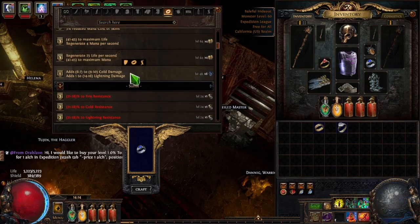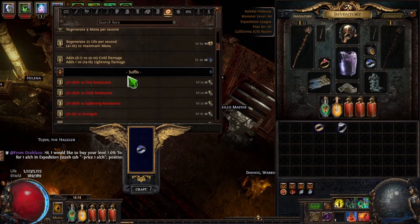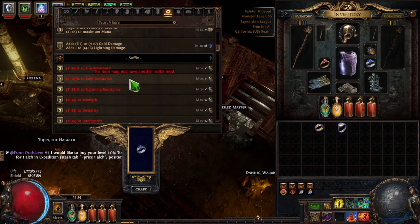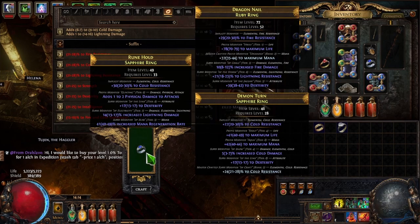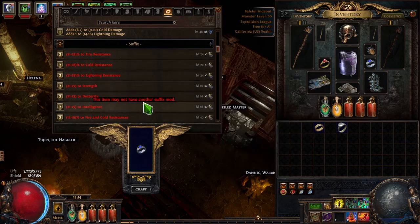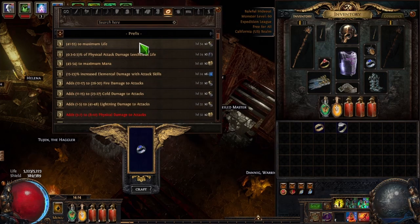If you look on the crafting bench up here at the top it says 'Prefix,' and there's a list of all the different prefixes you can add. Down here are the suffixes. You can see that all the suffixes are red, meaning you can't craft them — this item may not have another suffix mod, because we already have three suffixes. Always remember, you can only have three prefixes and three suffixes.